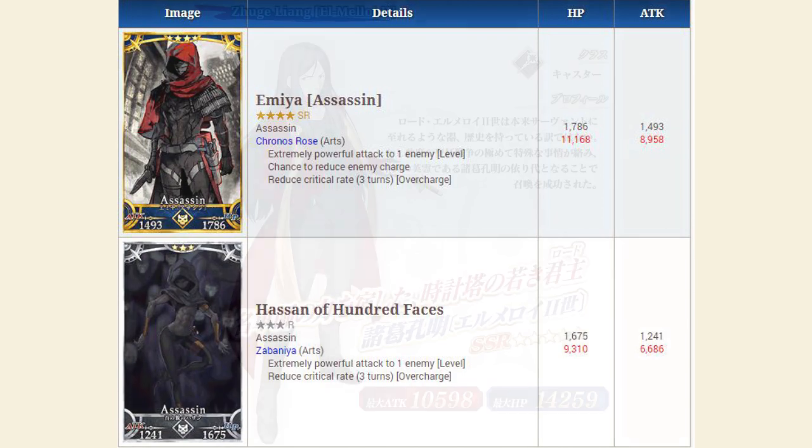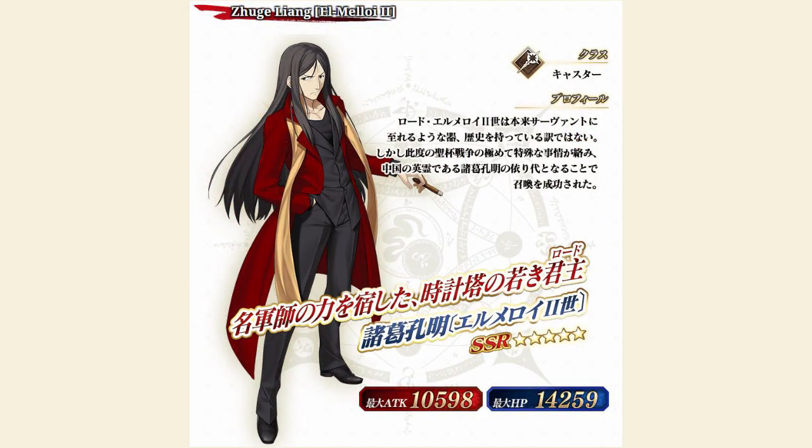Moving on to the five-stars in the gacha, first up we have Zhuge Liang, a.k.a. Waver. He is a five-star caster with 10,598 max attack and 14,259 max HP. He is not a new servant, but this is another chance to roll him, and he will be on rate up for this event. He is one of the best servants in the entire game. If you're not familiar with him, I have a spotlight linked in the description below.